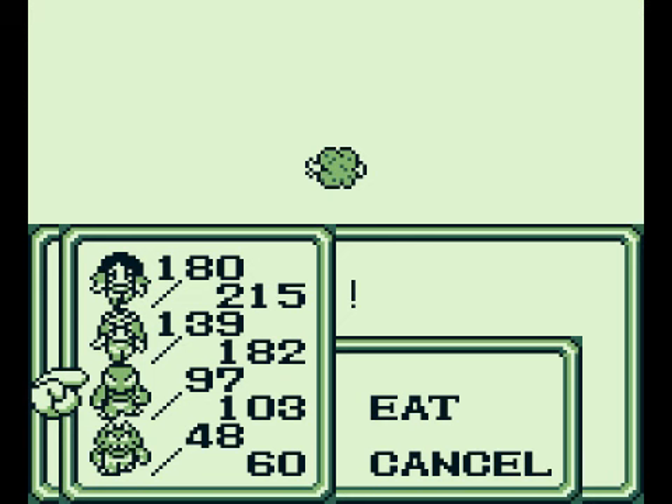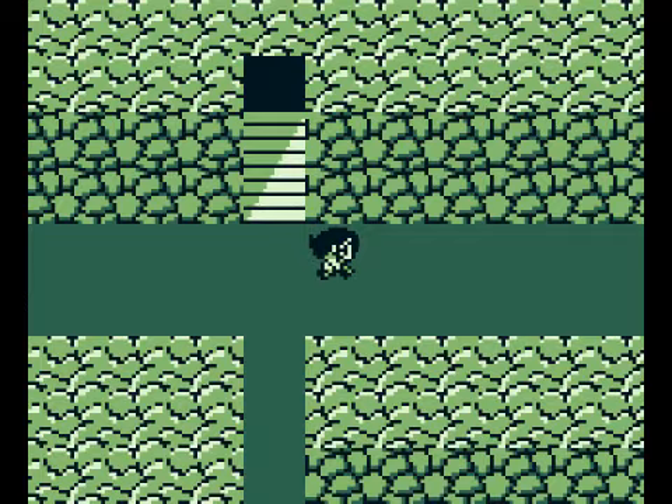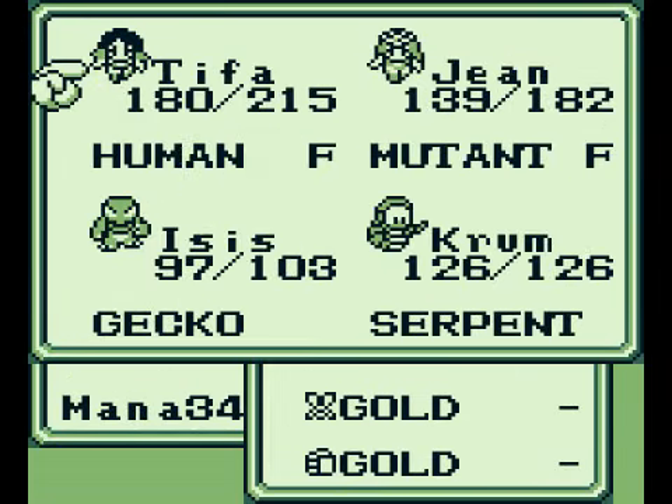We want to get one griffin meat for each of my monsters. We can do that for Isis to become a raven, or for Crumb to become a serpent. I want to do that for both of them. How did my mutant do? No change! Well, we got that going, so now I want to do that for my other monster, and I'll be right back.